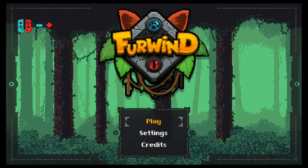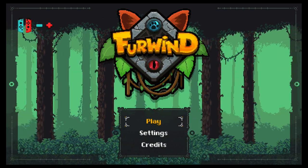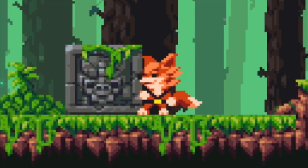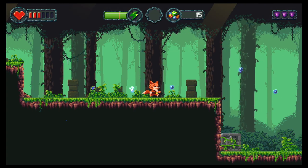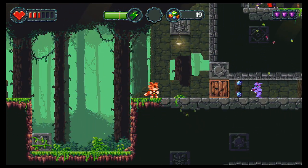Fur Wind is an adventure platformer developed by Boomfire Games and published for the Switch by Jondusoft. Fur Wind is also a fox! 2019 seems to be the year of the fox on the Nintendo Switch, and I welcome our foxy overlords.